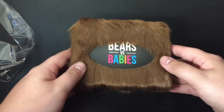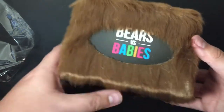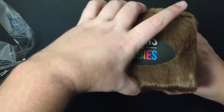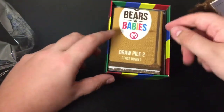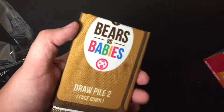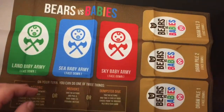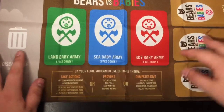Bears versus Babies. Let's check this out, guys. So this is the playmat, looks like. Let's go ahead and get this out before we take out our cards, yeah? Move the packaging. Alright, so as you can see, there are different kinds of babies, and these also represent the different types of characters you can make.